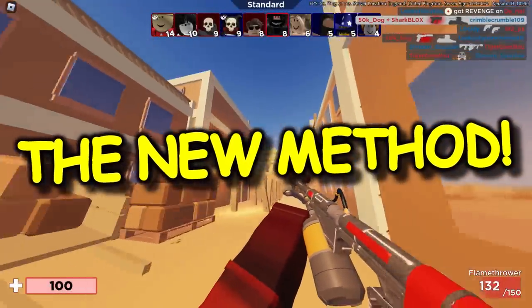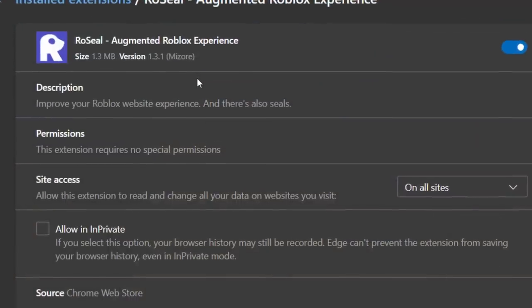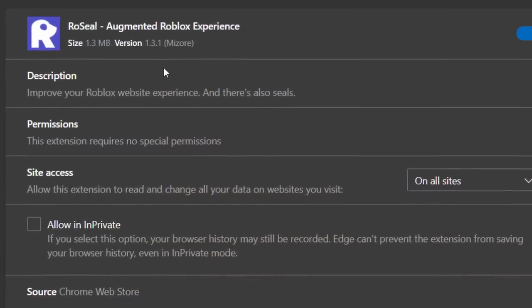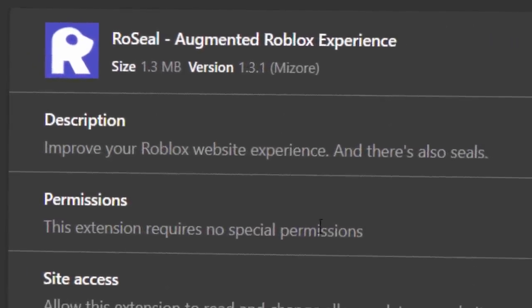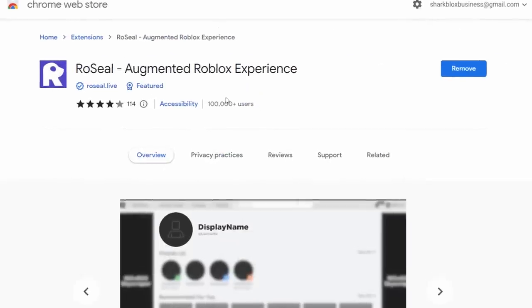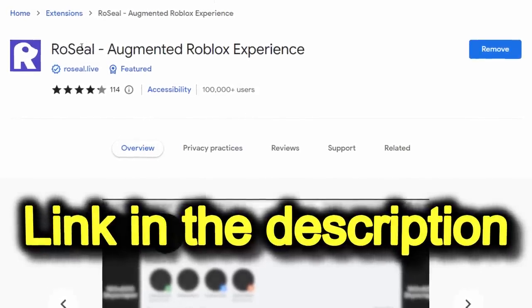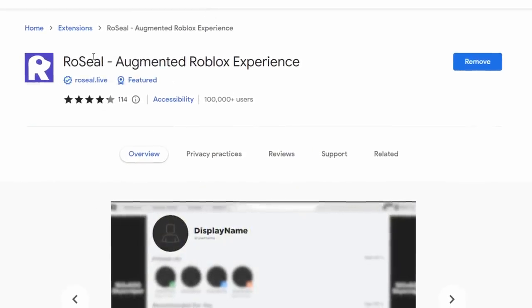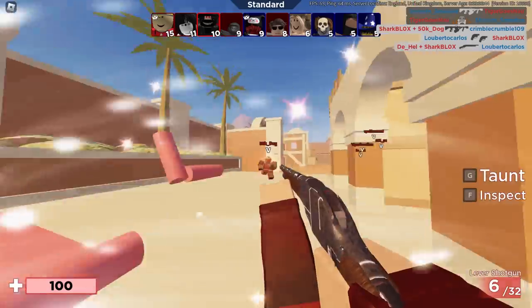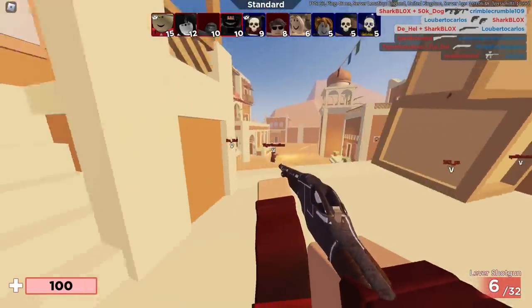For this method to work you must have the RoSeal extension installed. I've made an entire video about this before so I'll link it down below, but I don't think you need to watch it - as long as you have this extension installed you should be fine. RoSeal augmented Roblox experience - make sure you've got this installed. It works on Chrome and Edge; it's not on Firefox, so you will need Chrome or Edge to do this trick.